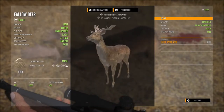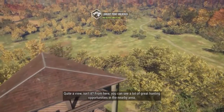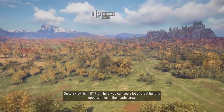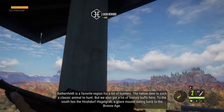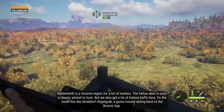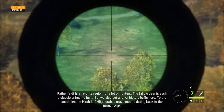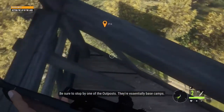He's a deer. Quite a view, isn't it? From here, you can see a lot of great hunting opportunities in the nearby area. Ratenfeldt is a favorite region for a lot of hunters. The fallow deer is such a classic animal to hunt. But we also get a lot of history buffs here. To the south lies the Hirschdorf-Hügelgrab, a grave mound dating back to the Bronze Age. Be sure to stop by one of the outposts — they're essentially base camps.